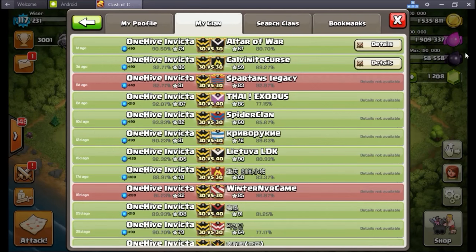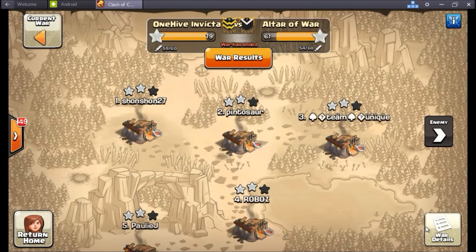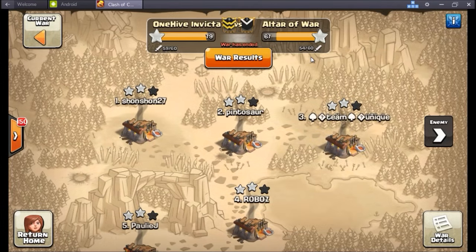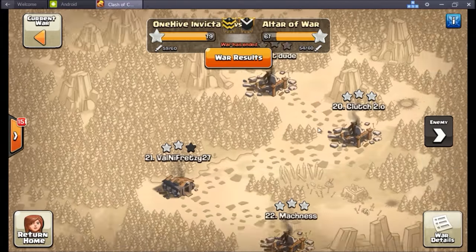Moving on — Altars of War. Level seven clan, let's check out their clan info real quick because these guys deserve some props. Associated with the Altar family, check them out on YouTube. Very organized, up-and-coming good war clan. They definitely displayed some very good bases. They did miss six attacks, which obviously is a concern — you always want to try and get your attacks in. We missed one attack as well, and that's never acceptable. Six attacks could have put it within perspective because a lot of nines were left over.